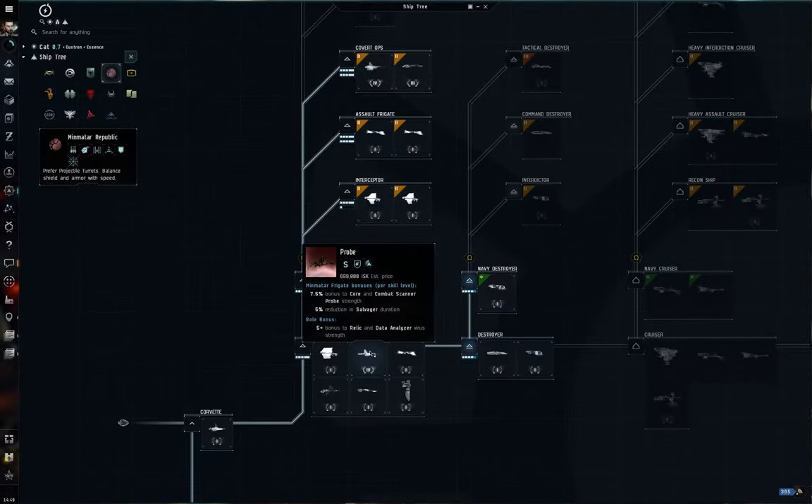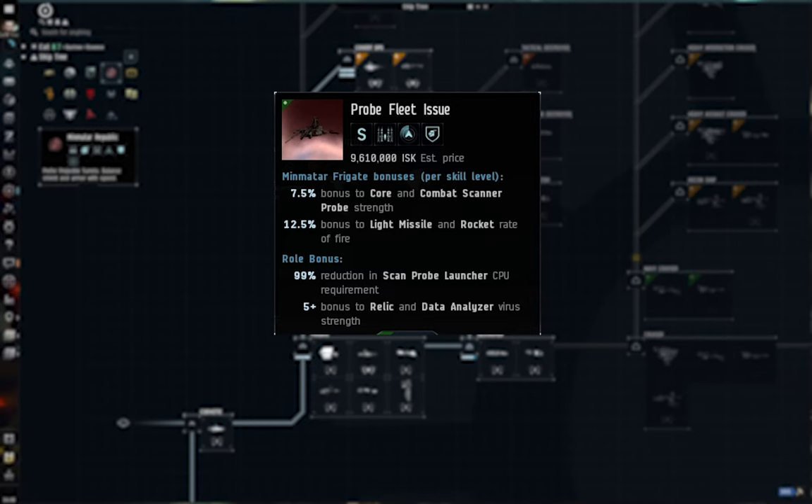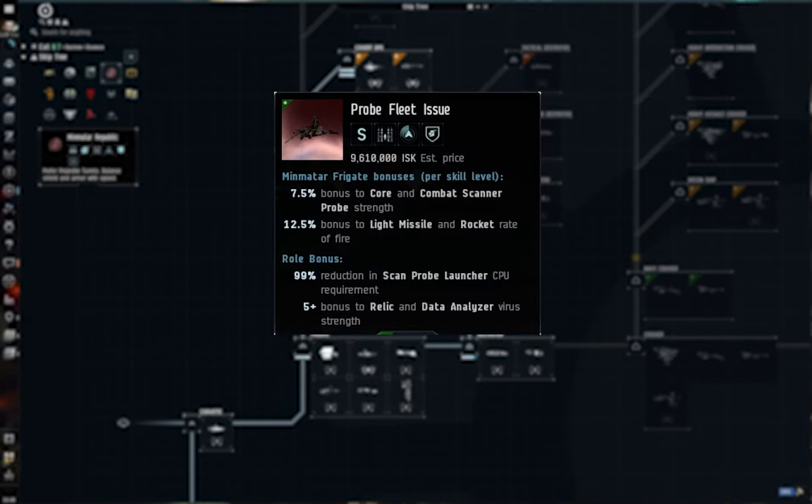Once you've started and decided this is a career you enjoy, you can look at the fleet or navy issue variants: the Probe Fleet Issue, Heron Navy Issue, Magnate Navy Issue, and Imicus Navy Issue. These have the same core scanning and hacking bonuses as the standard versions. The main difference is that the fleet issue gets a bonus to light missile and rocket rate of fire and a reduction to scan probe launcher CPU requirements. I don't really recommend these for explorers — they're more expensive and the split role isn't really suited to the kind of exploration we're talking about today.